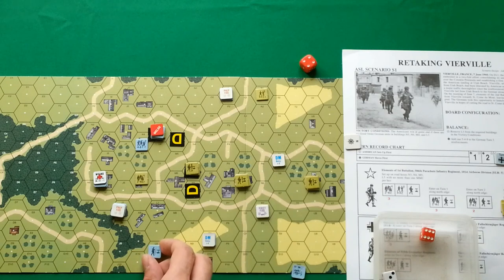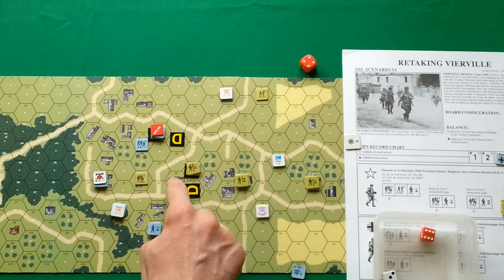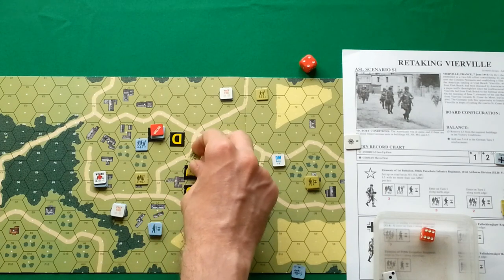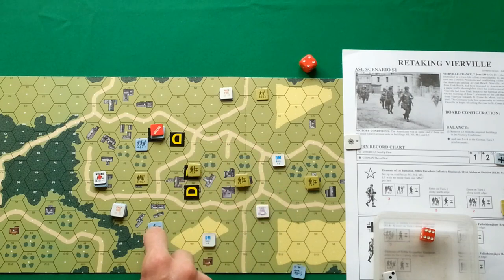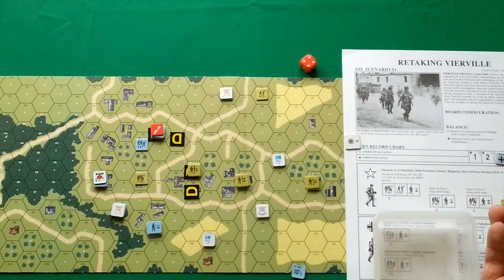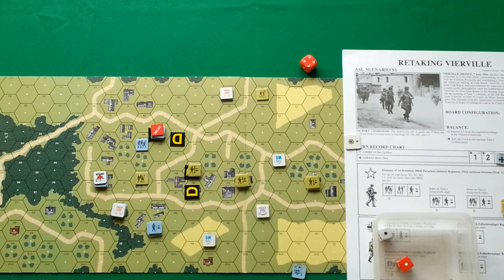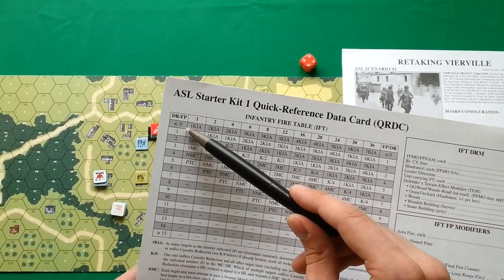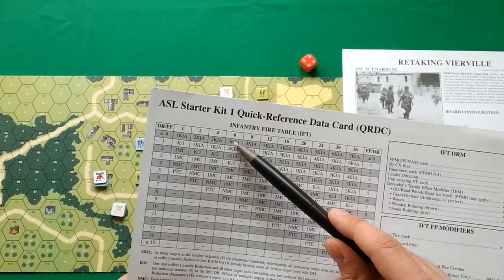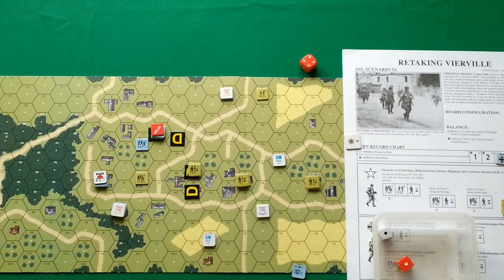Moving this stack — they are now in range of fire from these guys. Americans fire with firepower of four, minus one for the commander, minus two for moving in open ground, and minus three for non-assault movement, so firing with six and minus three. Because of the commander we don't have to make a shift for doubles. Using column six with minus three — that's below zero, so we go to minus one column shift — three killed in action! Three German units are eliminated.